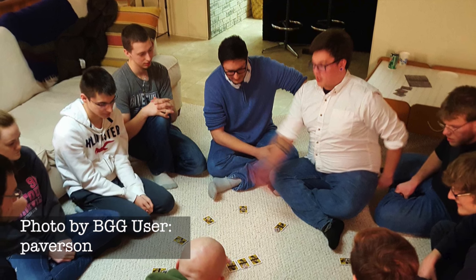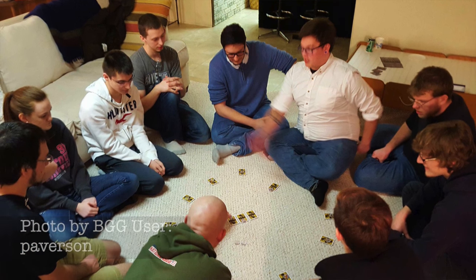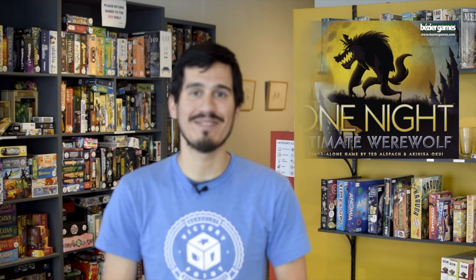The game starts with a brief round of you enacting your special role abilities by peeking and manipulating the roles of everyone else at the table. This is followed by a very hectic round of free-for-all negotiation and deductions. Players will be accusing each other of being werewolves like McCarthyism is back in style, and using logic, try to come to a vote on who the werewolves are. If the villagers guess right, they win. If not, they get eaten.